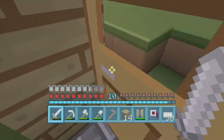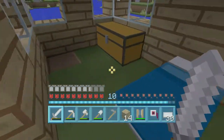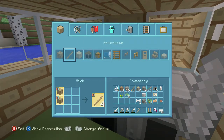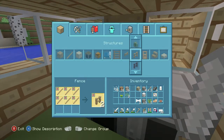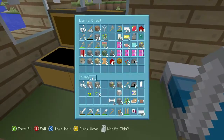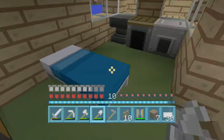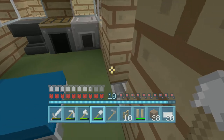Today we'll be making some animal pens and we might not get all of them done today. My idea for the animal pens was we're gonna have ten by ten, so we might need to flatten this area out a bit.